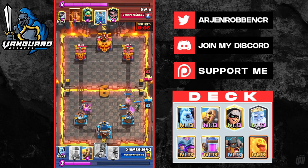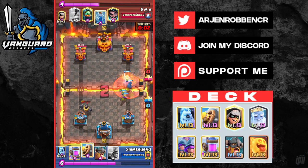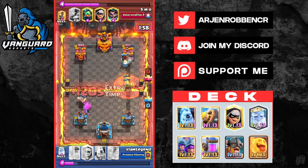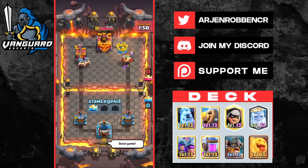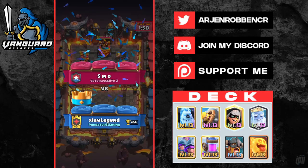We get a massive push on the right because we just healed our two Musketeers and our Bandit. He has to poison it — we use E-Barbs to pressure on the left. He has to defend both lanes and doesn't know what to do. We win because he just can't do anything. We need to split lane pressure and defend — our Three Musketeers will smash through, and that's how we win this game.